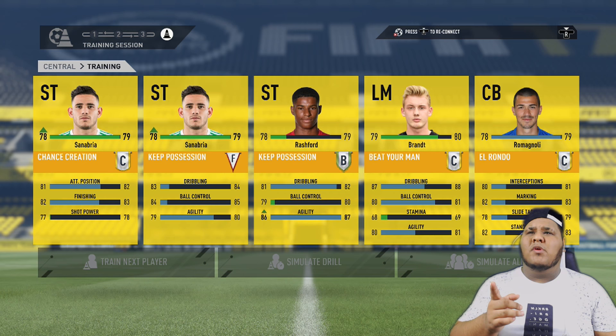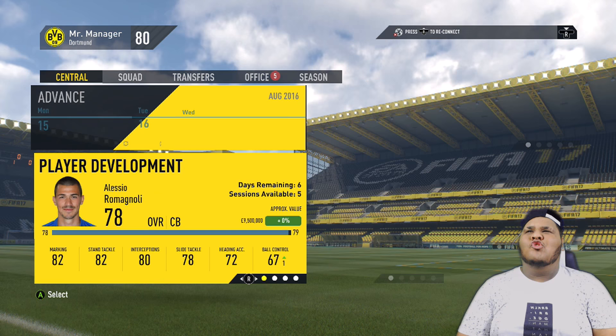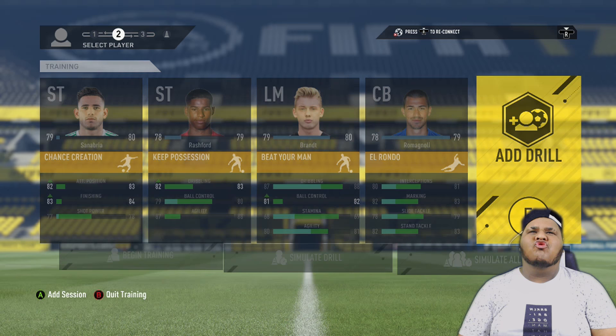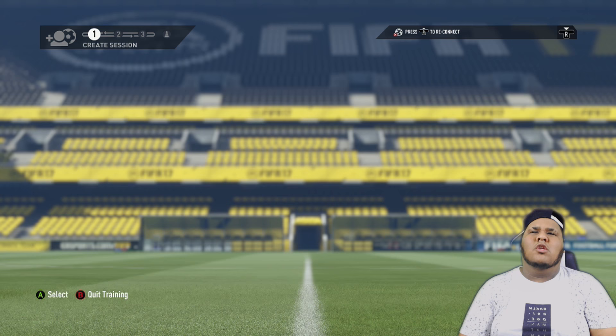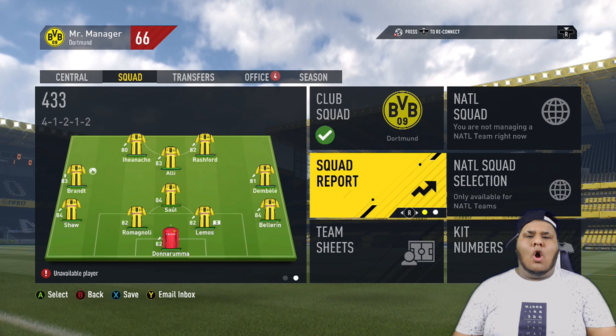Sanabria's gone up now — bring him down to one training drill, just like that. You just need to bring them down in training drills and bring new players in. If you want, bring them back in and keep drilling them. If you want to make them the best player in the world, keep drilling them. Take out one of their training drills and bring in a new player — we're going to choose Bellerin. Let's simulate all the way through the season and I'll show you the improvements at the end.